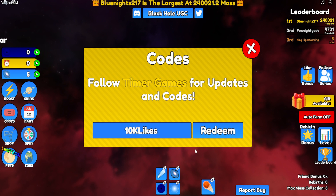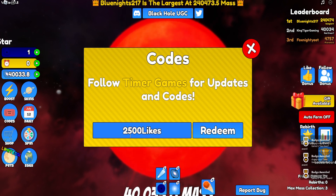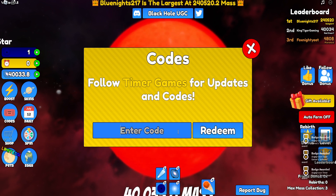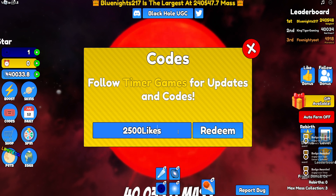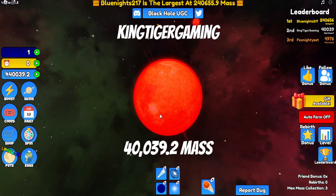Starting with the newer codes — we got 10k likes, but for some reason that one doesn't work. '1m redeemed' — let me try that one. Okay, now it's redeemed. These codes are definitely going to help you guys out, and I just got a whole bunch of badges. The other ones aren't working, so it's just those two that do work.